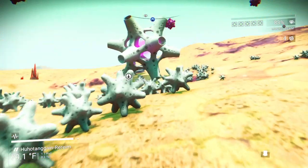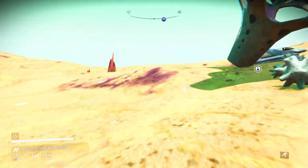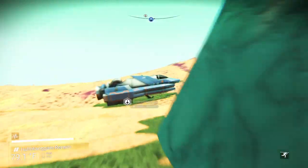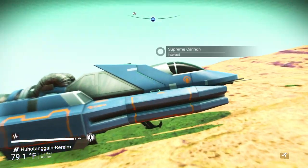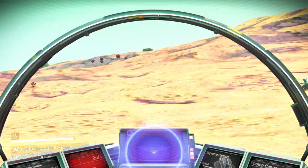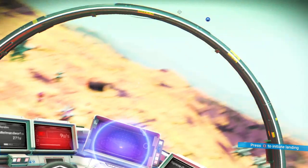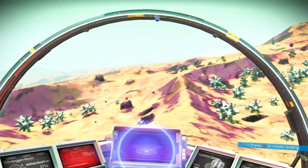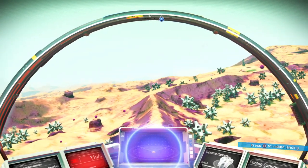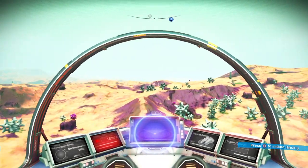And there's something else about exotic planets that I want to show you all in this video. I discovered that — with the help of people in my live streams — I discovered that exotic planets have special buildings on them. So I'm going to go to one of these special buildings that only appear on exotic planets and I'll show you what I mean.